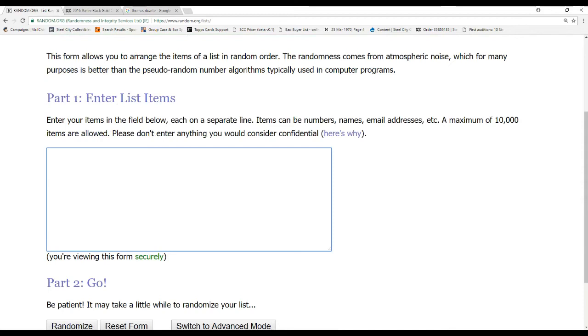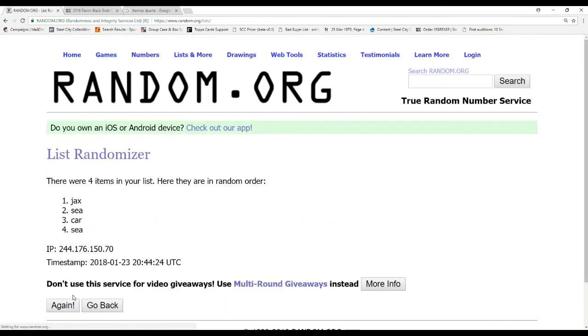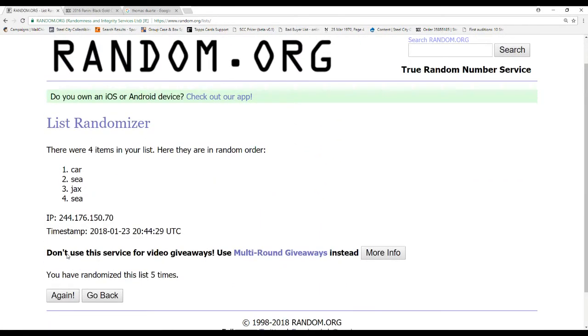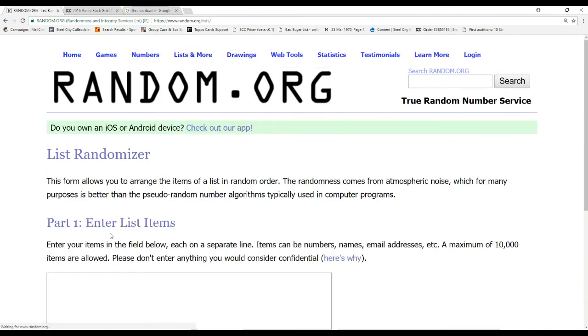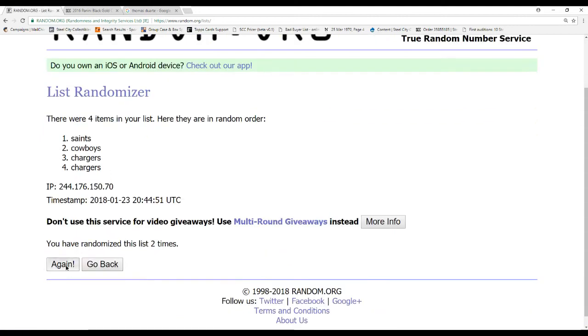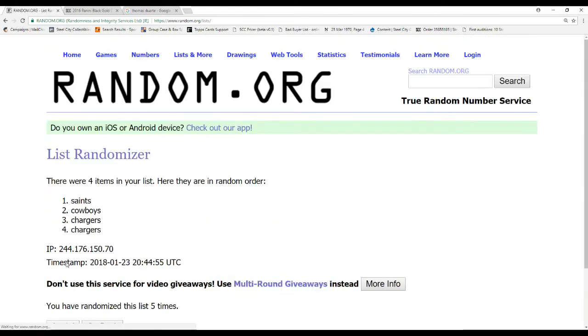Next up, we'll do Michigan. Robinson is Jacksonville, Funchess is Carolina, Clark is Seattle, Rawls is Seattle. Randomized five times — it's going to go to Carolina. Funchess. Next up is the OSU one: Jones with the Chargers, Zeke with the Cowboys, Bosa Chargers, and Michael Thomas Saints. Randomized — the Saints.